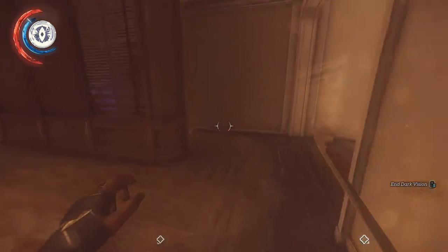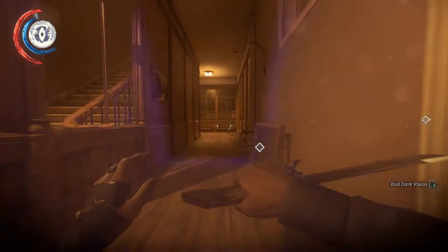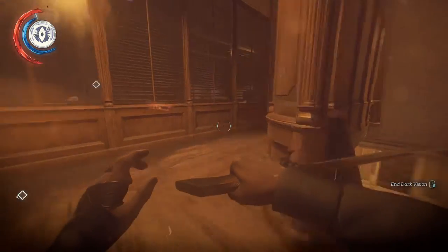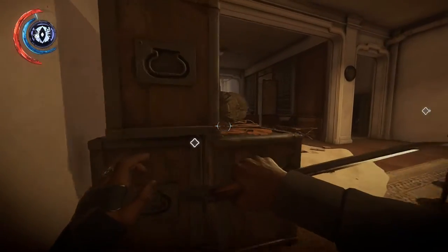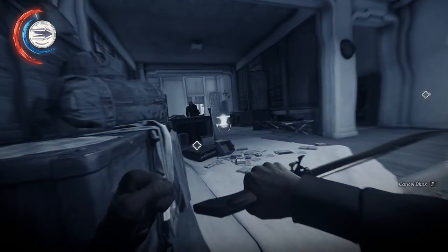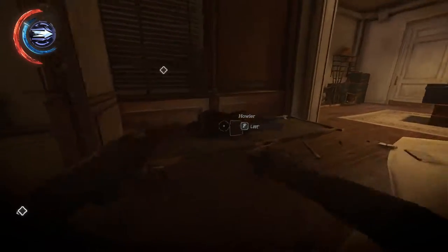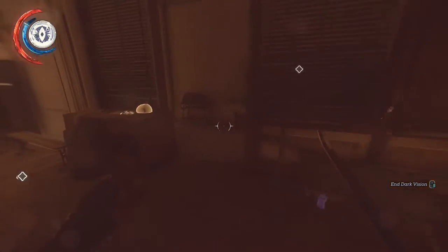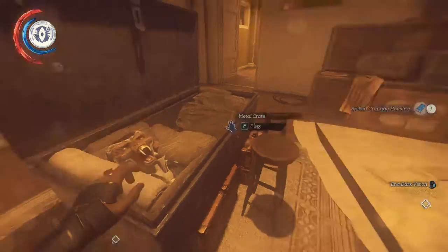There's nothing of significance in that room. On this floor there are two howlers that you're going to have to deal with. You can break that glass, but that will alert both of them. I'm just going to kill them both. You'd think I'd have the element of surprise on her considering she was asleep, but good for her. The reason that you wanted to be in this room is to loot this box with the spiked grenade housing.